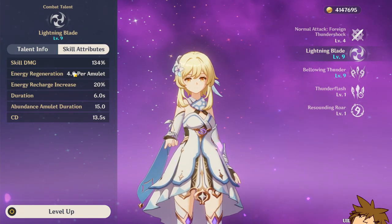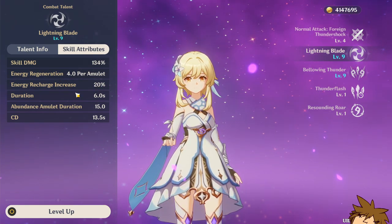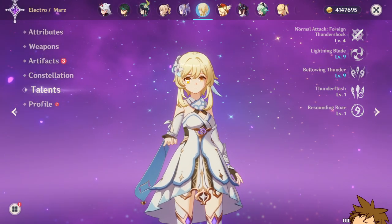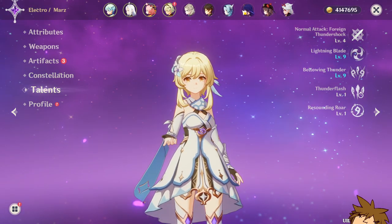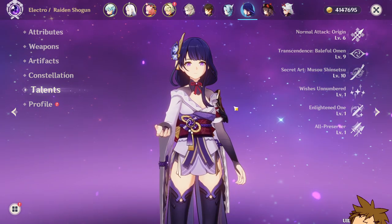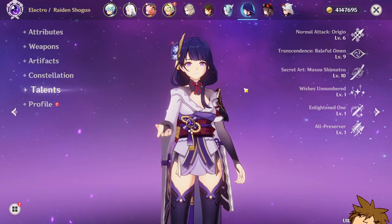The Traveler is basically a mini Raiden Shogun in that they provide a lot of energy recharge to your team. When using the elemental skill, the Electro Traveler drops three amulets and you gain energy based on how many you pick up. You also get a 20% energy recharge increase after picking them up, plus energy regeneration from Bellowing Thunder. She gives energy regeneration to the team and is Electro, so it helps with Electro resonance. Raiden Shogun is obviously better, but if you don't have her, the Traveler is a pretty good choice.